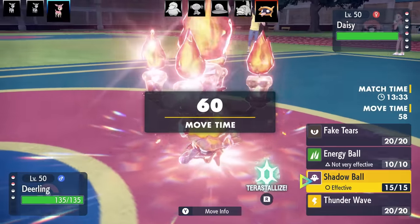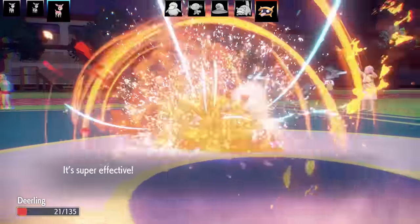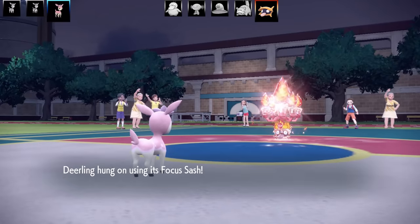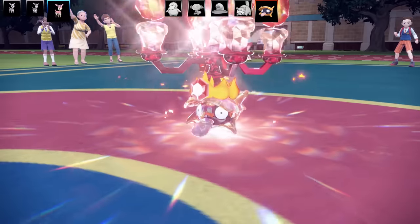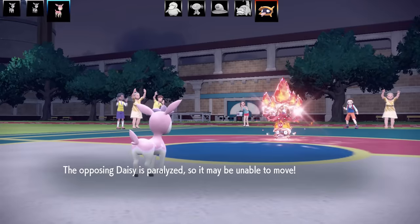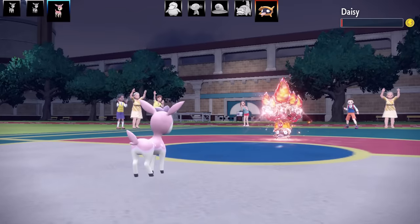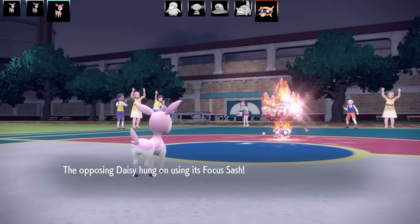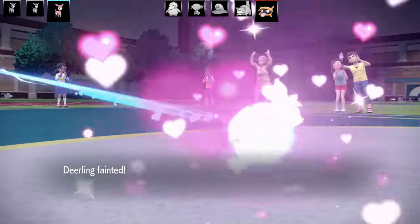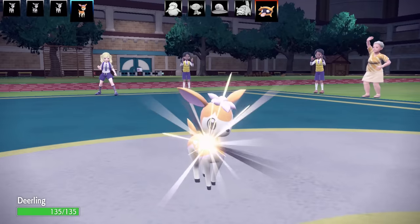Going to the next Deerling — this is my special set, even worse than my special Sawsbuck — the Spring set. I've got Fake Tears, Energy Ball, Shadow Ball, and Thunder Wave with Focus Sash, Serene Grace, Timid nature, max Speed, max Special Attack. My priority was to go for Thunder Wave to slow things down, then Shadow Ball — got a special defense drop. Took it all the way down to the Focus Sash. It finishes me off with a disrespect Tackle — so it was a physical set. I got beaten by a Tackle!